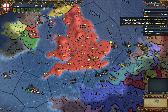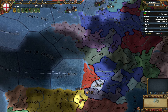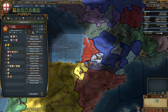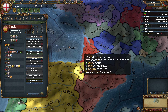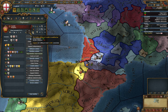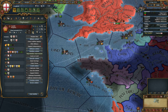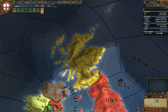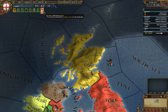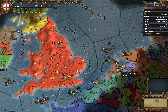We are fabricating a claim and getting Castile on our good side. I do believe that because we have these provinces they don't like us very much — hostile relations. Scotland has declared war on Norway, perfect, they can deal with that.